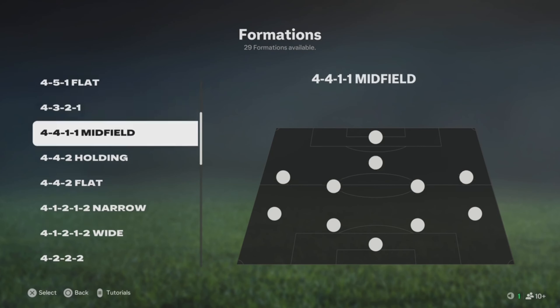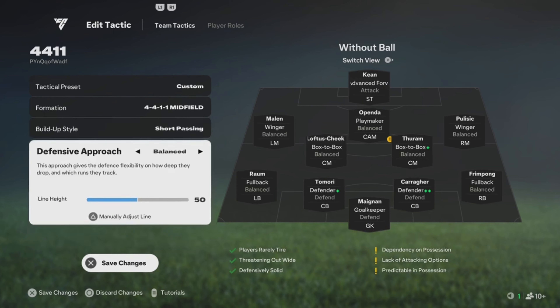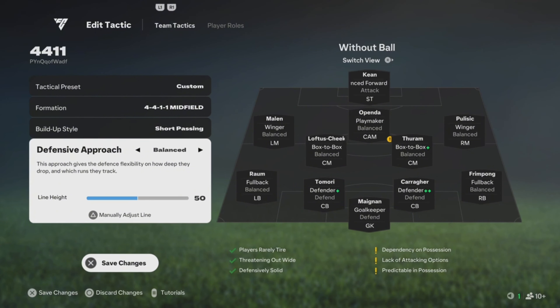What's up y'all, we got the 4-4-1-1. Gotta start off with the build-up first. For this one you want to play it on short passing — a lot of your players are gonna come short for the ball, which is gonna help you link up the triangles around the pitch.